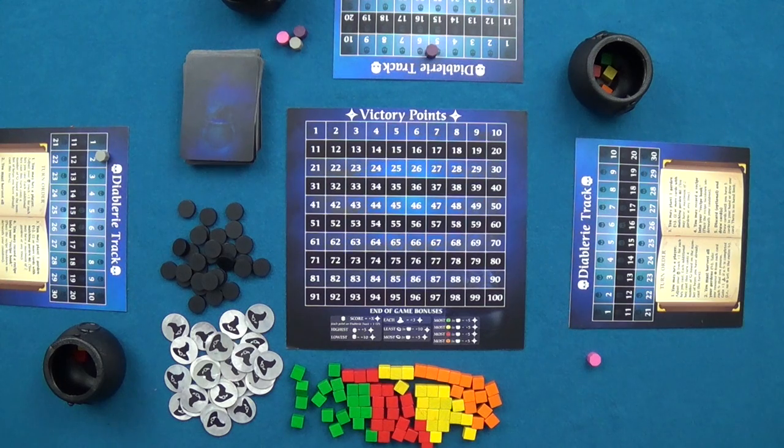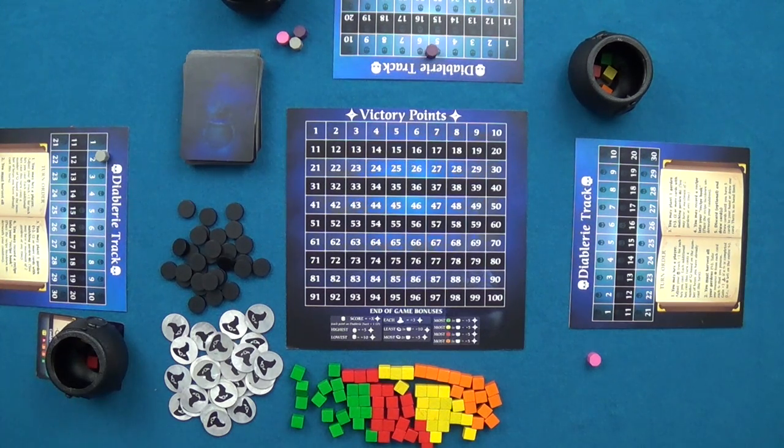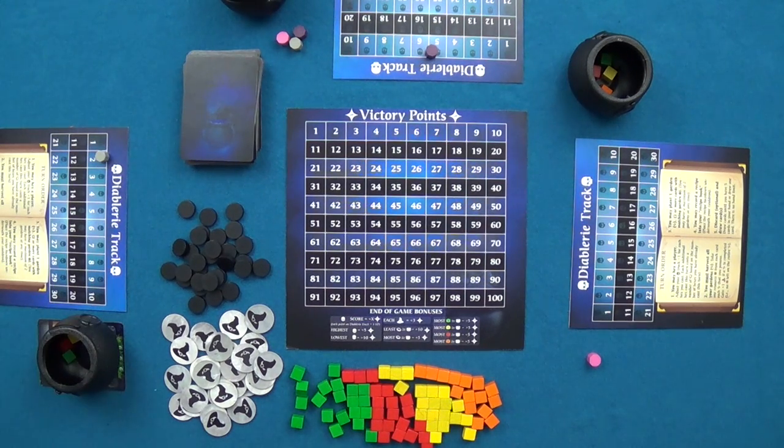The first variant is called Kindly Crown, which allows players to record recipes face up and briefly glance into their cauldrons while the deck is being shuffled. The second variant adjusts gameplay time — players may change the number of recipes needed to trigger the end of the game to five for a shorter game, or eight to nine for a longer game. The final variant, Hard Stop, ends the game immediately upon the end game trigger instead of allowing the rest of the round to play out.